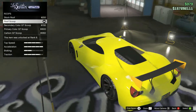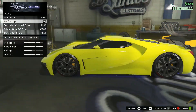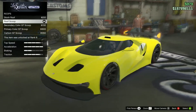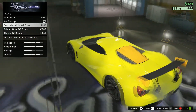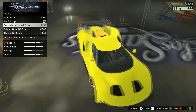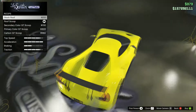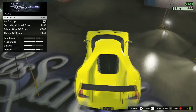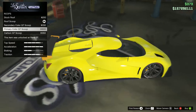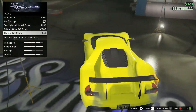For the roof they have the stock roof, then a roof scoop, and there's also the TT scoop that sits on the back over the engine. I didn't choose the GT scoop because I want to see the engine inside. You can also get it in secondary color, primary color, or carbon fiber GT scoop.